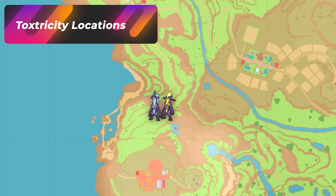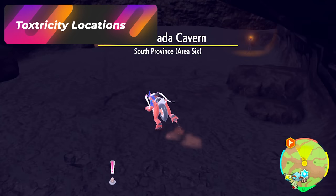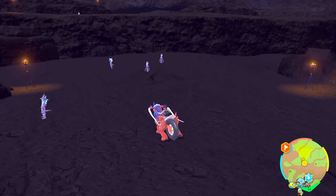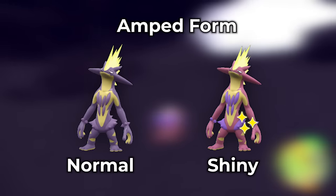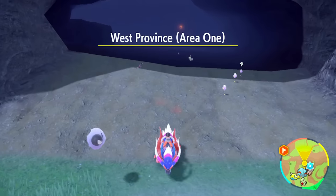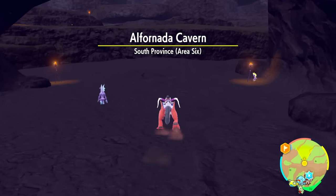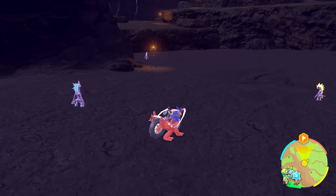We're going to be hunting a Pokemon called Toxtricity — it's going to have two forms: an Amped form and a Low Key form. This is going to be in the Alfornada Cavern. All you got to do is just walk in this cave. You're going to be seeing a bunch of them spawn right in front of you, and you're going to be looking for a pink form of the Pokemon. Just walk right out of here, despawn the group that's inside, walk back in, and you'll see a bunch of them start spawning around again. There's both forms — you got the yellow one and the blue one.